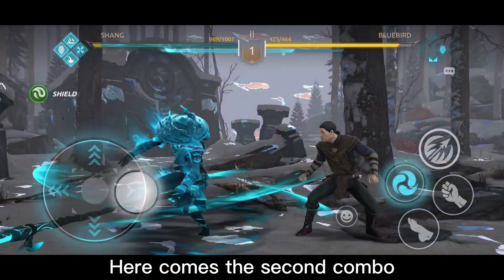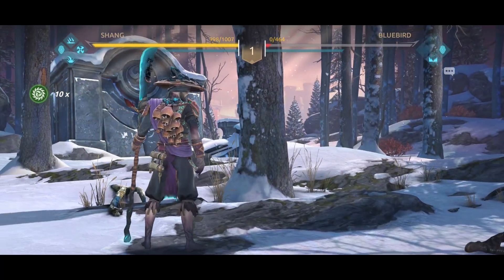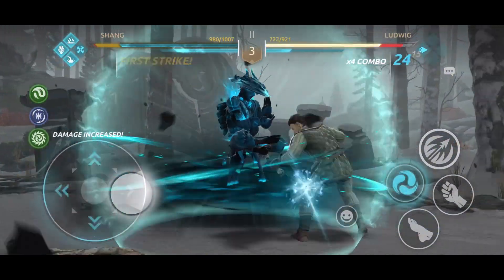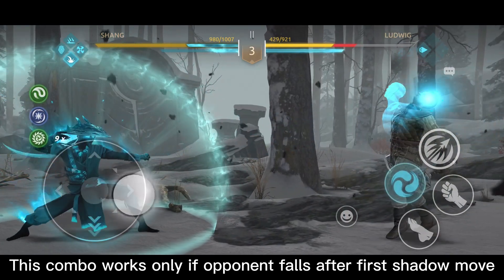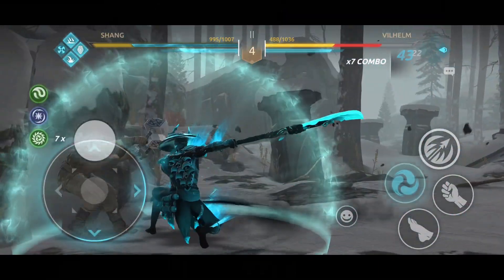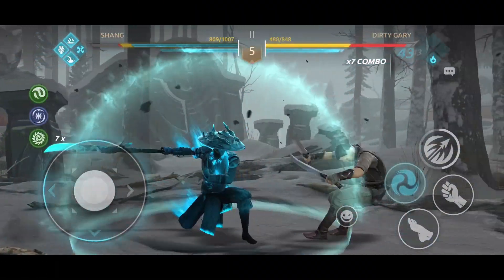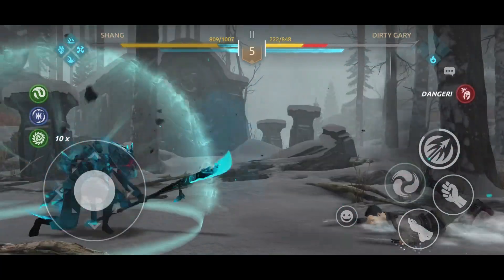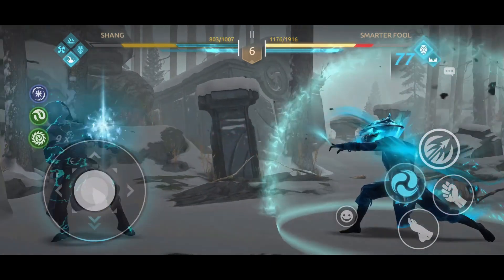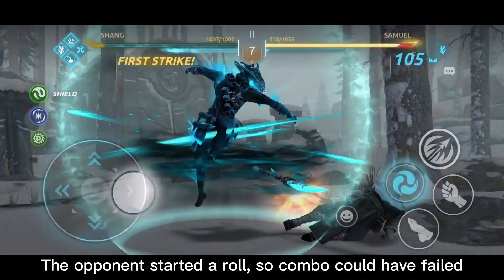Here comes the second combo. This combo works only if the opponent falls after the first shadow move. Here, the upper shadow move did not have space. The opponent started a roll, so the combo could have failed.